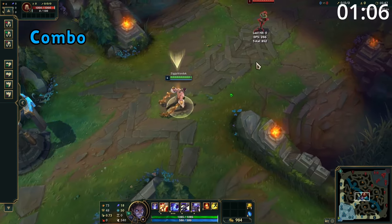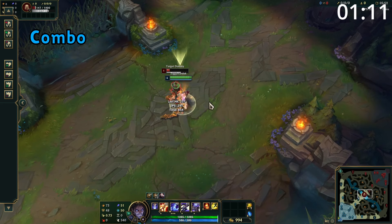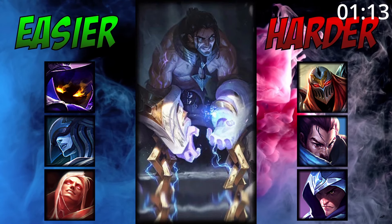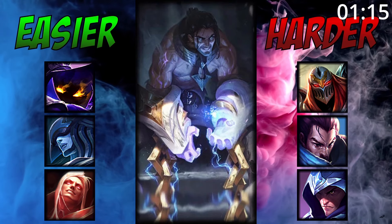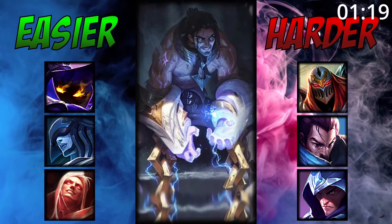For combos, you want to dash with E and then use E again. Following this, auto-attack into Q, auto-attack into W, and then spam out the rest of your empowered autos. For matchups, Silas does very well into short-range mages who he can easily dash onto and blow up. However, he can struggle against higher mobility champions who can dodge his E and his Q.